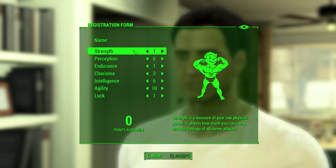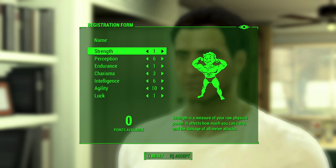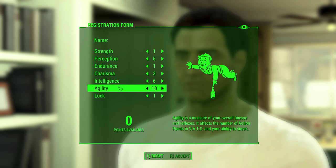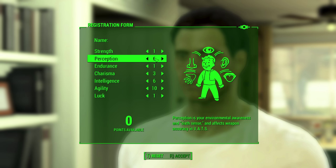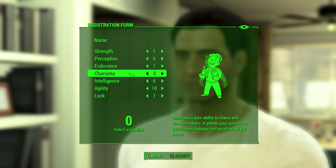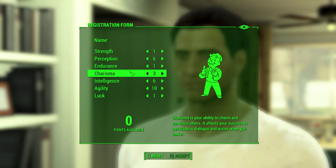For the initial point distribution, you may want to max out Agility because Agility affects your ability to sneak, which is very important for this build. Second, I recommend investing 6 points into Intelligence — while you need 6 points for the Science perk to craft sniper scopes, you can level it up later. I prefer having a lot of Intelligence early because it positively affects how much XP you get. Put at least 6 points into Perception since the Perception tree has nice perks that require higher Perception. Charisma at level 3 allows you to get the Lone Wanderer perk.